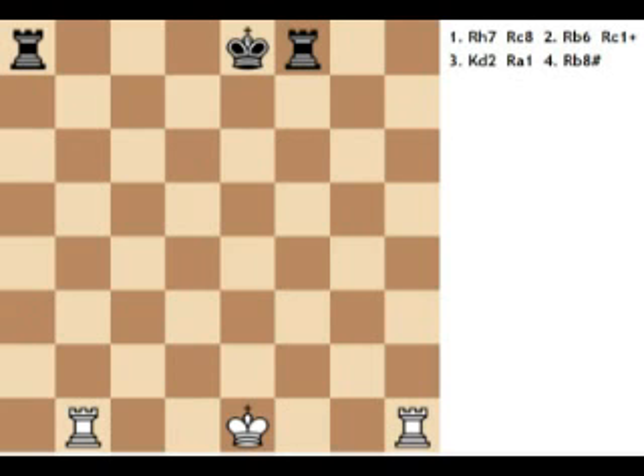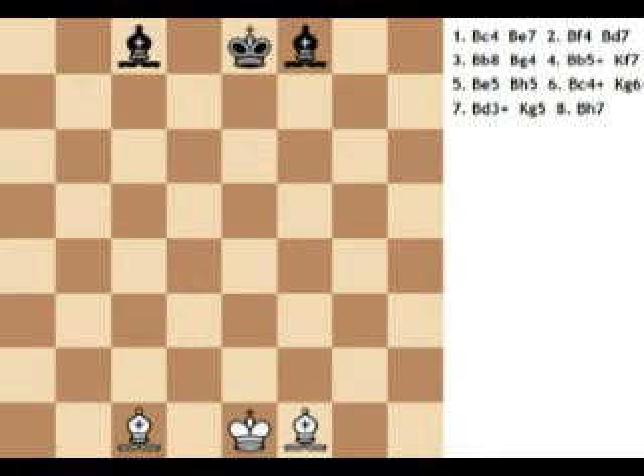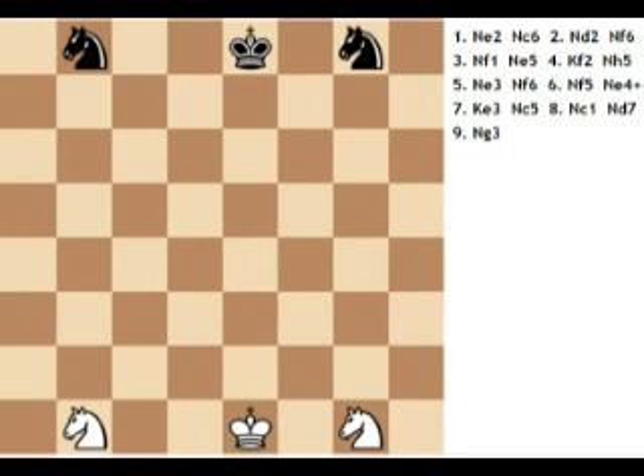The rooks are particularly powerful pieces when they are protecting each other and working together. The bishop: the bishop may move as far as it wants, but only diagonally. Each bishop starts on one color and must always stay on that color. Bishops work well together because they cover up each other's weaknesses.